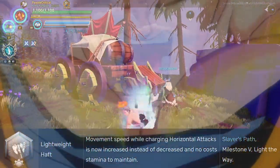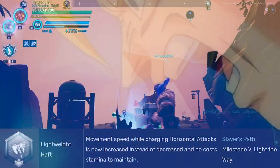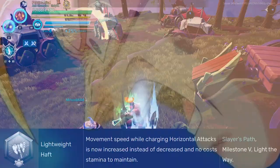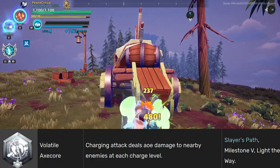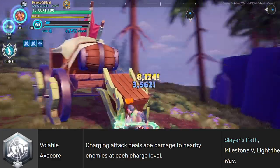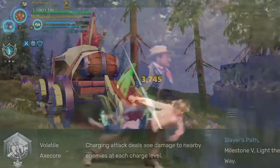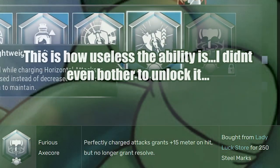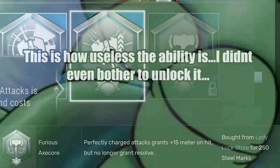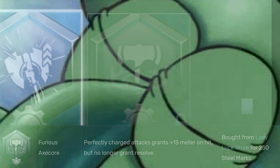Onto the rest. Lightweight: half movement speed while charging, horizontal attack is now increased instead of decreased, and no longer costs stamina to maintain. Dogshit — we want our stamina drained for adrenaline. Volatile Axe Core: charging attacks deal AoE damage to nearby enemies at each charge level. No thanks, pass on this one. Furious Axe Core: perfectly charged attacks grant plus 15 meter on hit but no longer grant resolve. This is useless, don't use this.